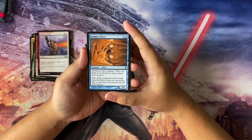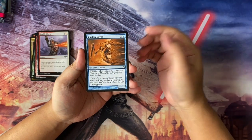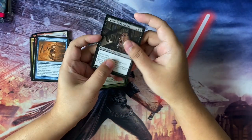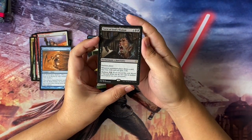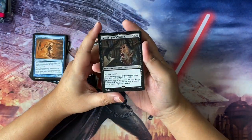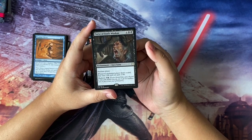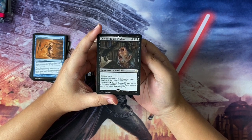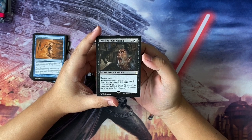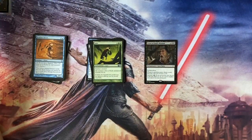Next we have a Shadow Sliver — three to cast. All slivers have shadow, just to give you that extra evasion for that Sliver precon I'm putting together. And lastly we have Curse of Fool's Wisdom — six to cast, Aura Curse, enchant player. Whenever the enchanted player draws a card, they lose two life and you gain two life. This would actually be an upgrade to my Witch Bitch deck, which is Lind the Aura Curse Commander. I've been looking for that card for a while.